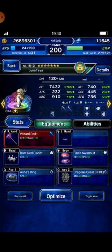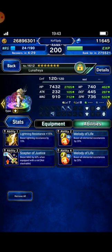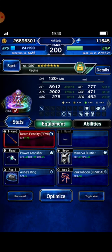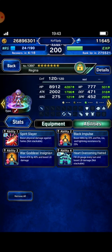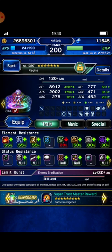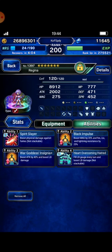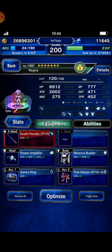Next is Mastermind Sun as my support unit. Next is Lunafreya as my support unit as well, because I need her to imbue water. I also bring Regina to buff Machine Killer.